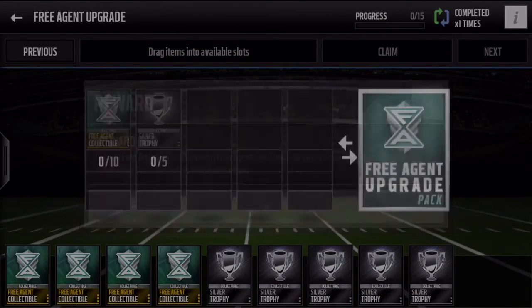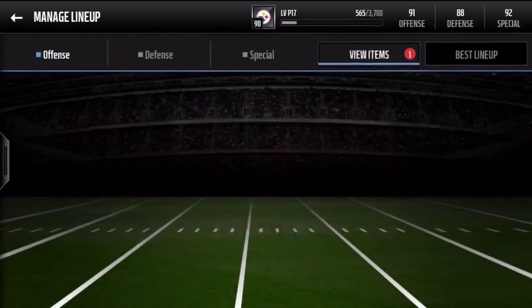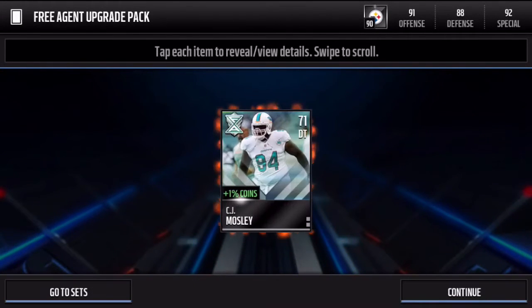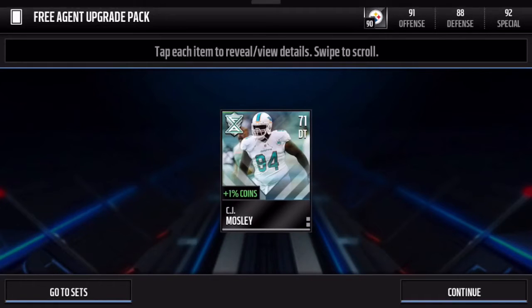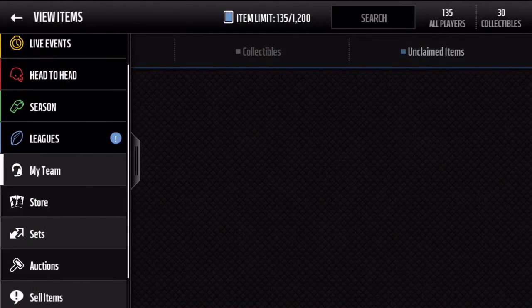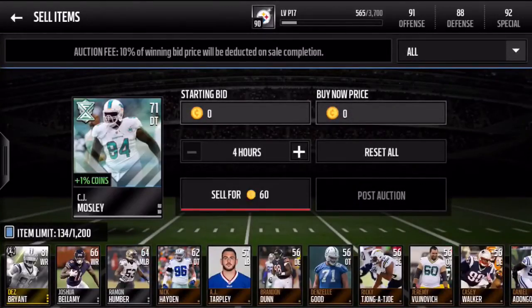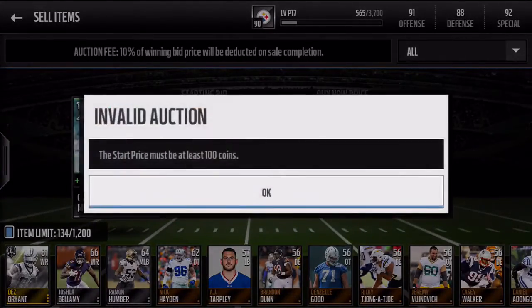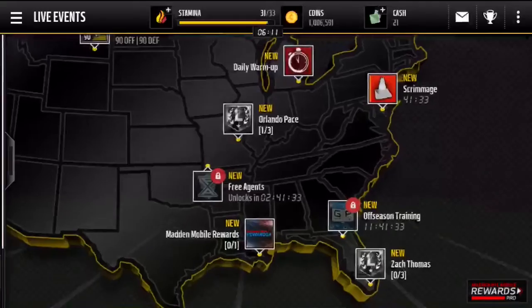A silver or better free agent? I thought you got a guaranteed gold or better. Alright, let's go ahead and open this up — I'm not gonna look. Elite or no elite? I don't see an updated team icon, so we probably got a silver. CJ Mosley?! You can get silvers out of this?! This guy probably goes for like four coins right now. Look, it doesn't matter — CJ Mosley, you're going up on the auction house for four coins. I don't even want you.